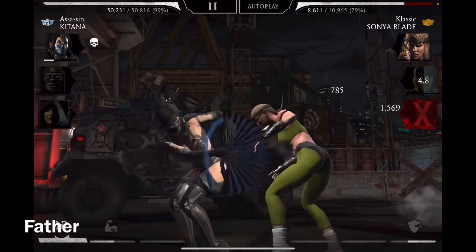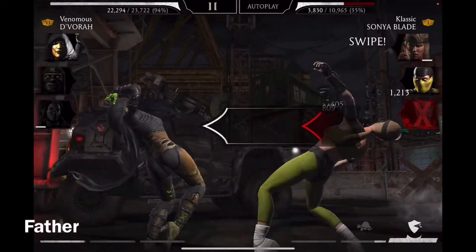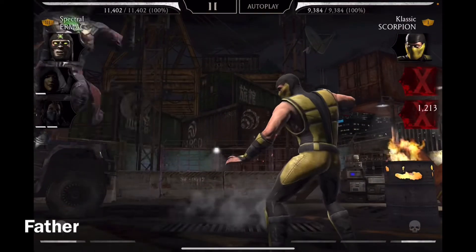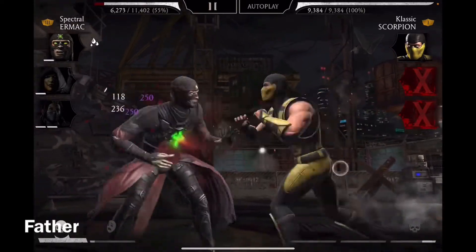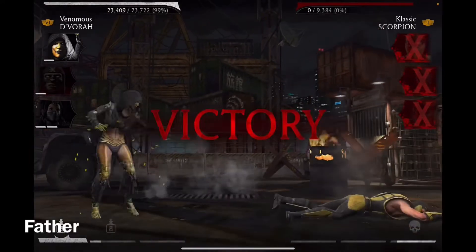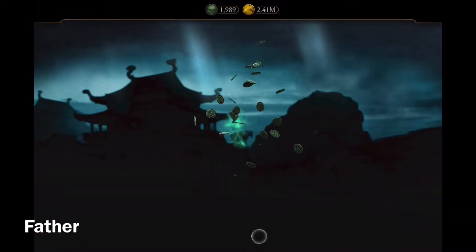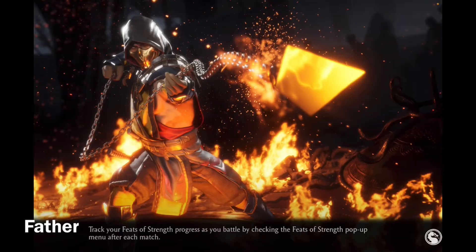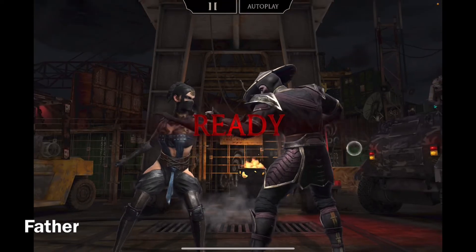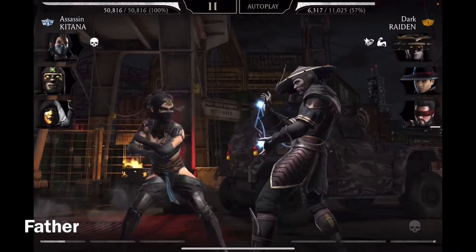It was Ranch D'Vorah. Now for the last D'Vorah I have, Venomous D'Vorah, and I'll use her for the next battles — six more battles. I'll use First Assassin Kitana along with some weaker characters: Spectral Ermac, and then Black Dragon Kano along with Pharaoh Ermac.